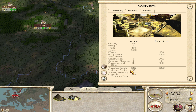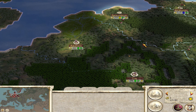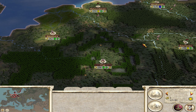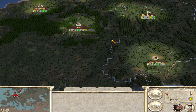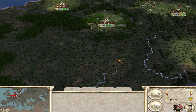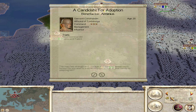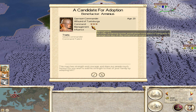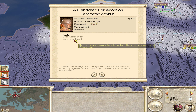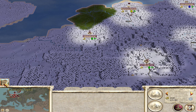Let's go ahead and end the turn and see what happens here. We're going to likely have a war with Gaul in a few turns. A candidate for adoption - he's got pretty good command, he's a good commander and he's got talent. I think we should accept him, I don't see a reason not to.